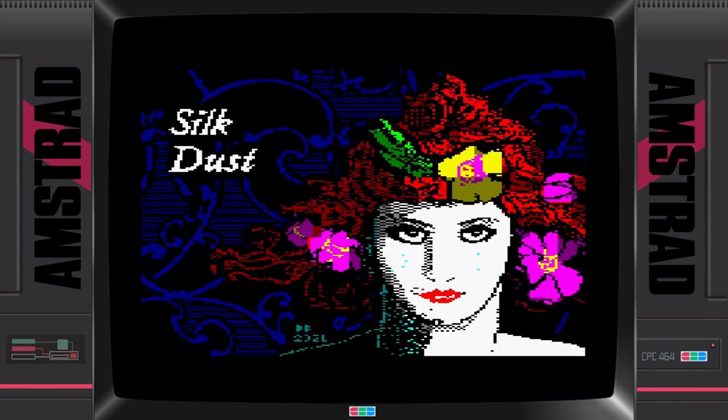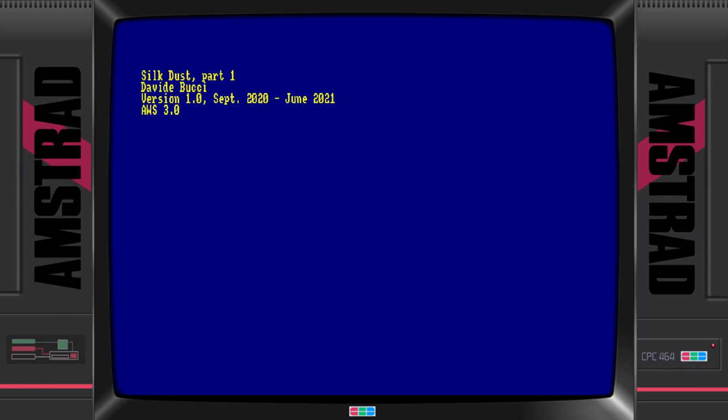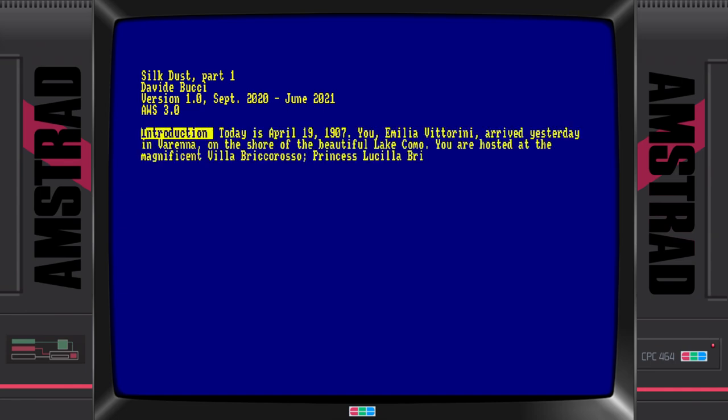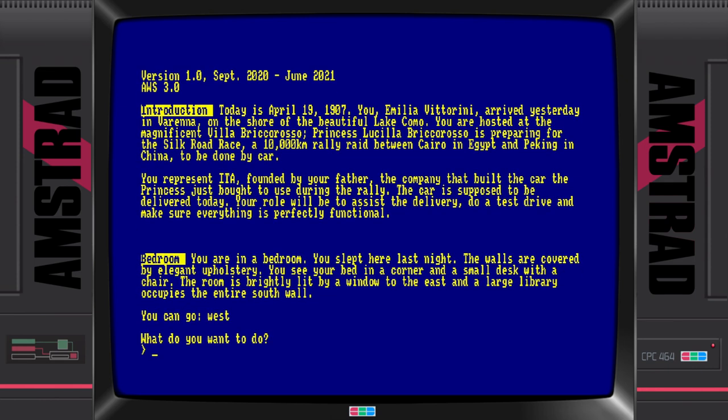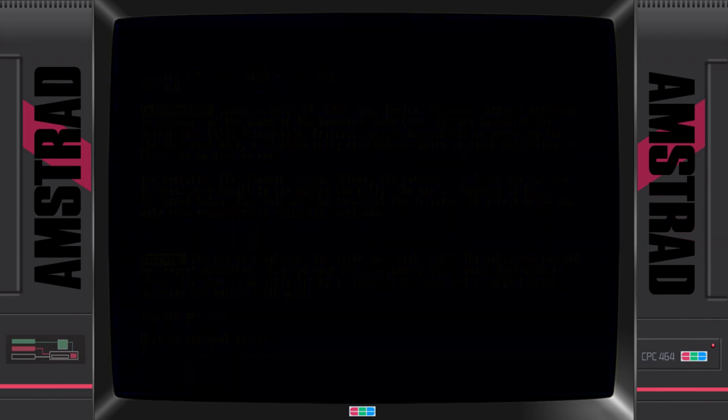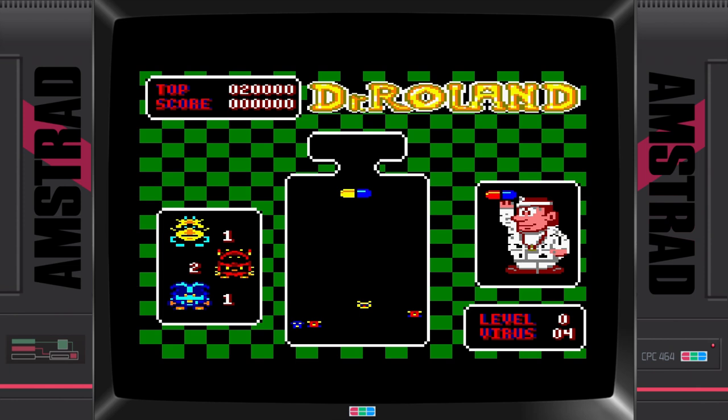I feel like nobody covers the old traditional adventure games anymore, but this one is a cross-platform effort and it came out for the Amstrad CPC as well. It features all the standard abbreviations — L for look, X or EX for examine, I for inventory. It's proper old school. I liked Hitchhiker's Guide to the Galaxy and this has a similar sense of humor, so if you like early-style adventure games give this one a go because it's really funny. There are four parts, and this game almost never saw the light of day.